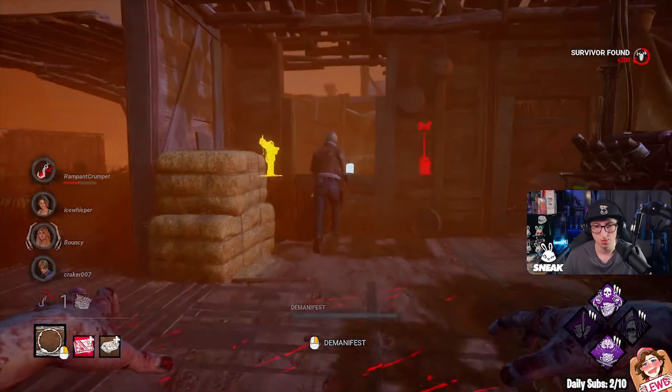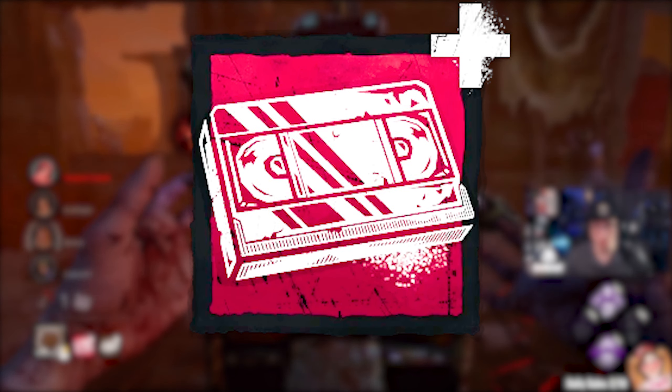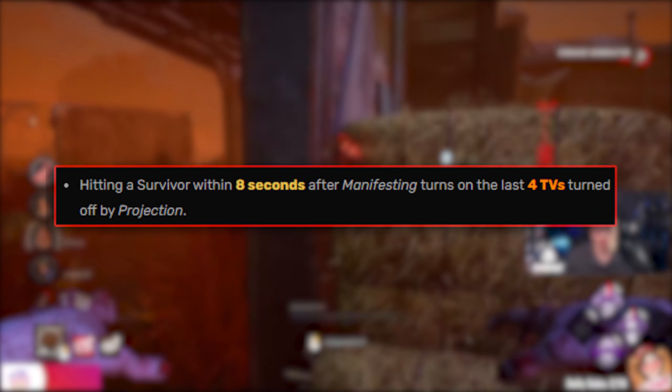The build is Deadlocked, Call of Brine, Discordance, and Dragon's Grip. The add-ons we're going to be playing in this video are Iridescent Videotape — hitting a survivor within 8 seconds after manifesting turns on the last 4 TVs turned off by the projection.